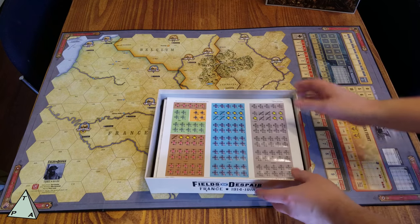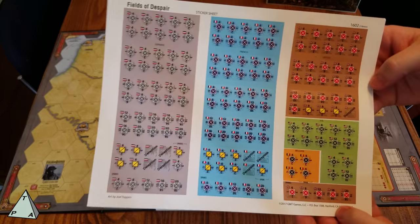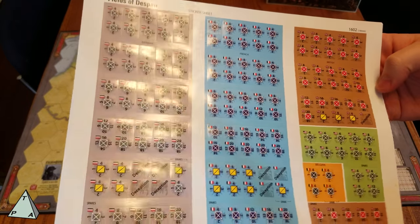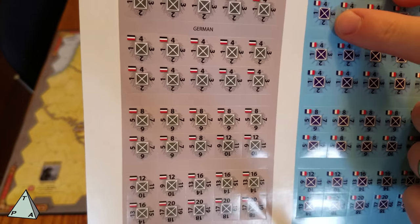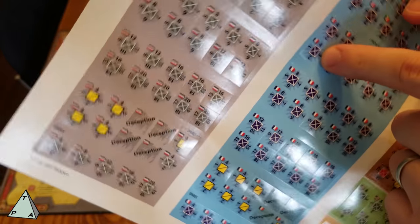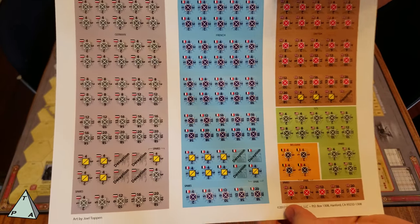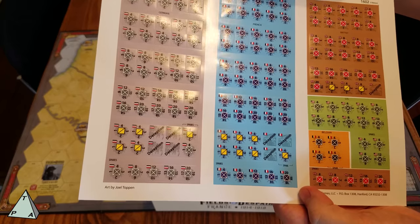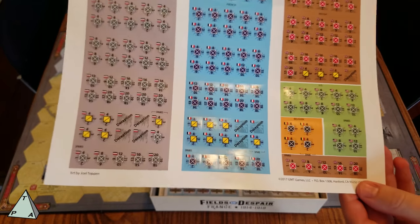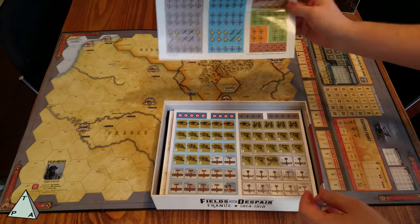This is a block war game to an extent. Here's the sticker sheet — the blocks have four sides and you'd be turning them for different strengths. There are different colors for each faction: the Germans, the French, the British Expeditionary Force, and you've also got some Americans and Belgians.